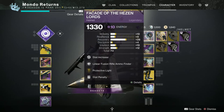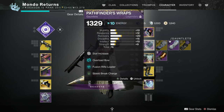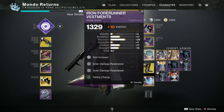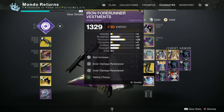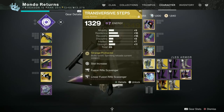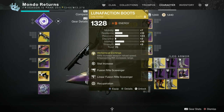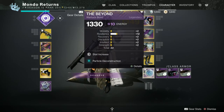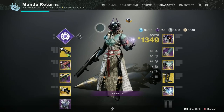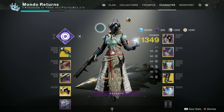I have linear fusion ammo finder on my helmet, with Protective Light being super important. I also have fusion rifle reloader and Shield Break Charge. The overload was for the master run I did. I'm starting with double solar resist and switching to double arc resist after the ogre section. Starting with Transversive Steps and changing to Lunafaction Boots for DPS sections, and I've got Particle Deconstruction on my bond.